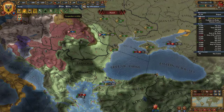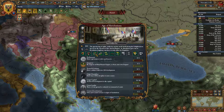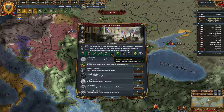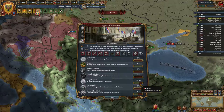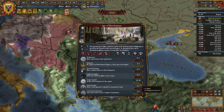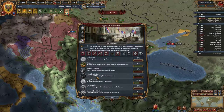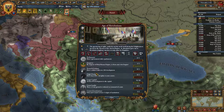We have the ability to purchase our very first ability from the Age of Reformation, and I would absolutely like to take the artillery damage from the back row at plus 20 percent. It looks like I need to improve my capital to at least 50 development to continue getting more splendor. I would also love to have 125 discipline but I don't think that's going to happen.